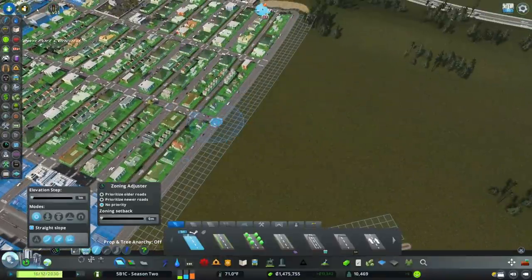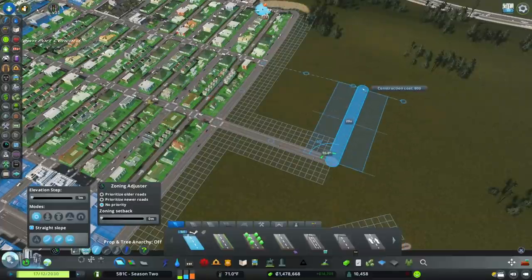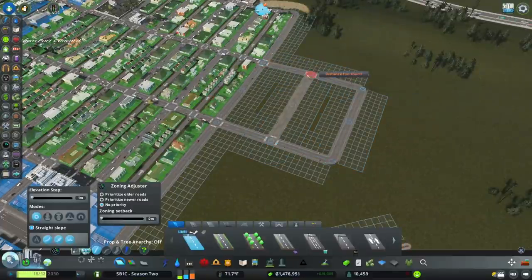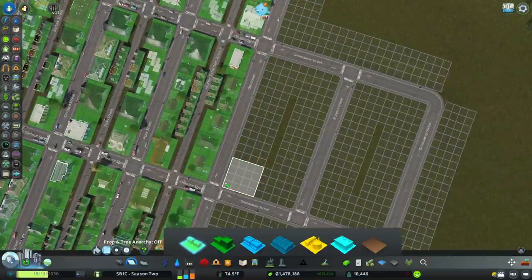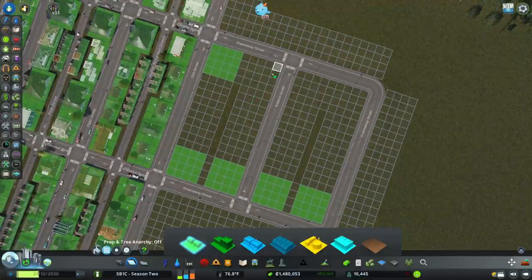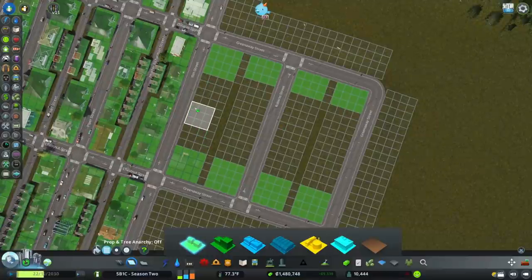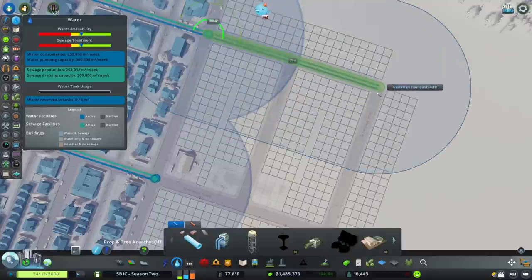So the first thing we're going to do is extend Chestnut Street out 22 units. I'm going to leave one extra square so I can run alleyways in between that are one unit wide. To start off, I'm going to zone on the corners here — this is all going to be on the park, so we really want to have this be expensive real estate. I'll put a corner house here and let that fill in, throwing in a few more spots here to extend pipes.